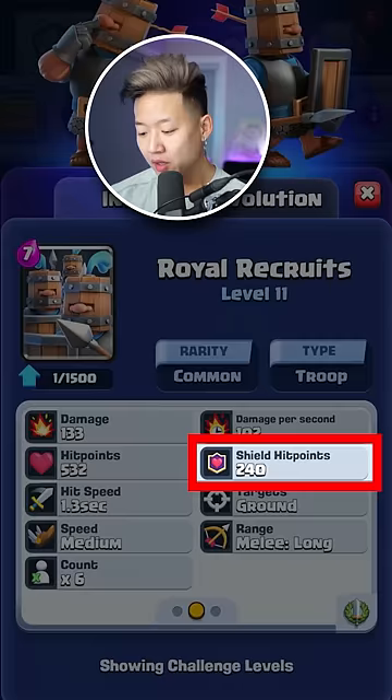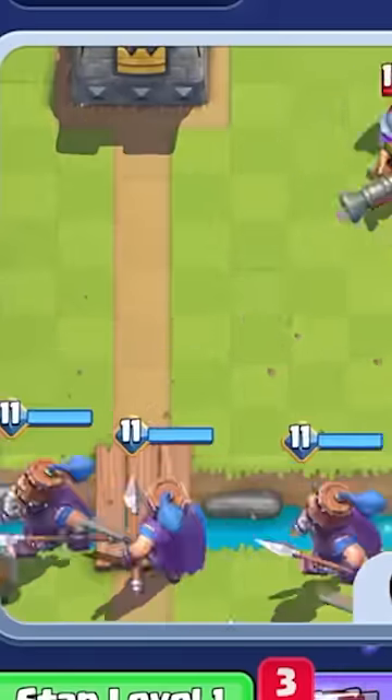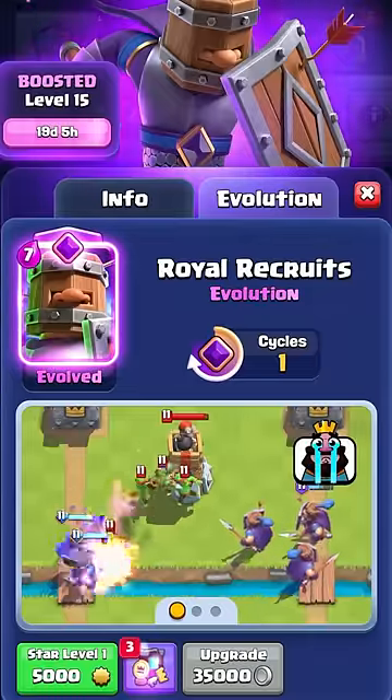Supercell, why is there more health? The shield is still going to be the same 240 hit points, and it's still going to die to the log. But because they have a little bit more health, they're going to survive one extra hit from an archer, a baby dragon, a musketeer. Bomb tower! Bombers are going to take an extra hit to kill them. This is a massive interaction change.